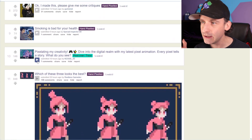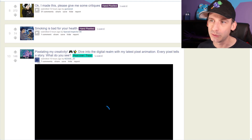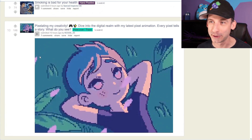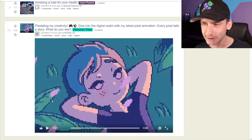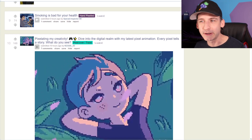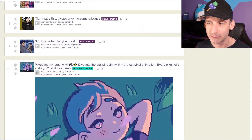Pixelating my creativity. Dive into the digital realm with my latest pixel animation. Every pixel tells a story. What do you see? I see what you have animated — this is not ambiguous at all. There's no room for interpretation. Don't know how every pixel tells a story. It's pretty good. It's also a good cutscene. In the game, it's that soft music playing in the background, the character thinking and then maybe narrating over top of it softly. That's what I picture for this.